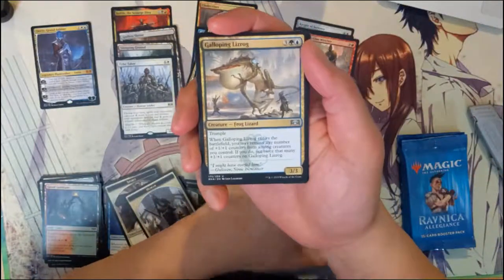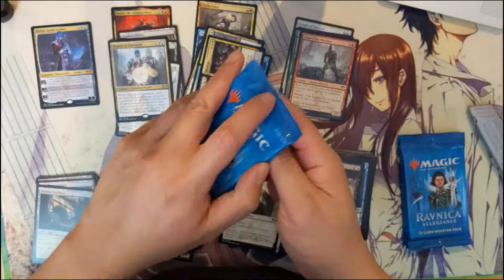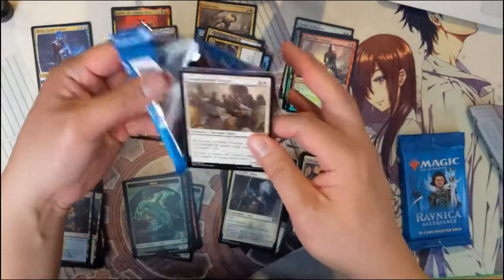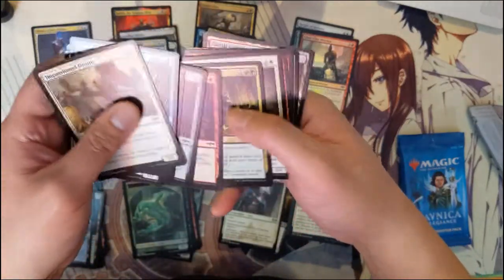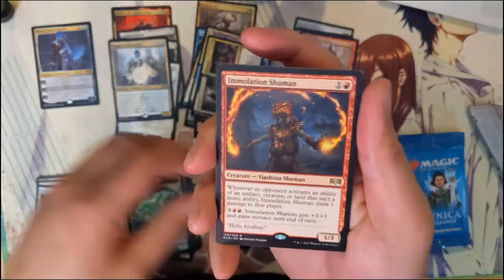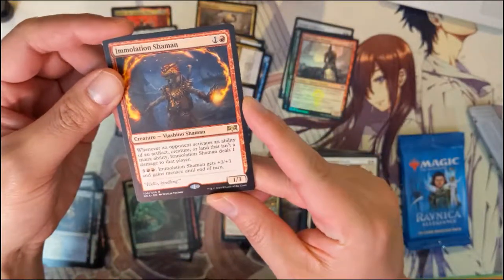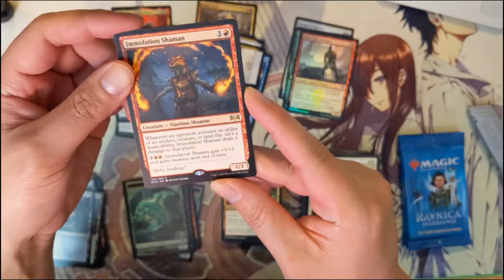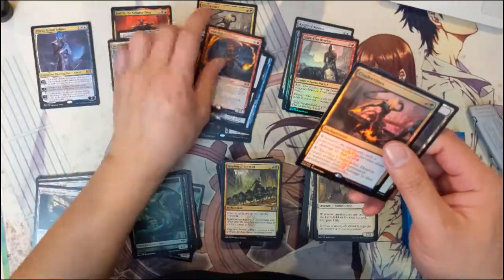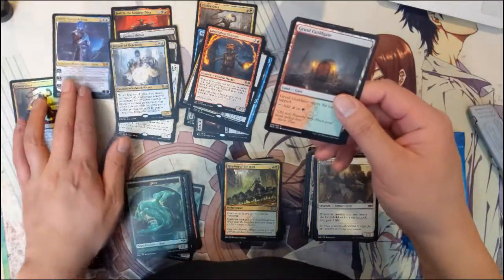Opening a new set is just really exciting. There's that Mythic Edition box that costs a ridiculous $250 and I feel like it's such a terrible buy. Deputy of Detention — nice pull! But just thinking about how much I'm enjoying opening a brand new set, I don't think I'm going to do it — that's just way too much, especially if the primary thing you're getting is the planeswalkers. For our rare we have Immolation Shaman: for two mana, whenever an opponent activates an ability that isn't a mana ability, it deals one damage to that player. Then for five, it gets plus three, plus three and gains menace. And we also got a foil Cinder Vines — that's pretty cool!